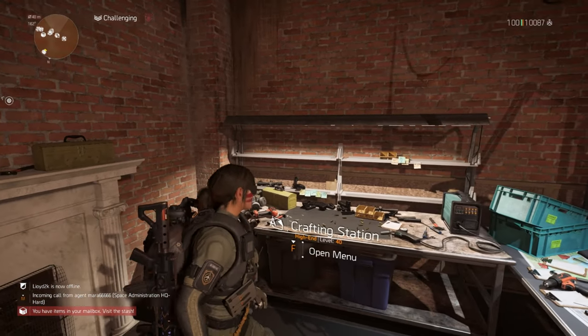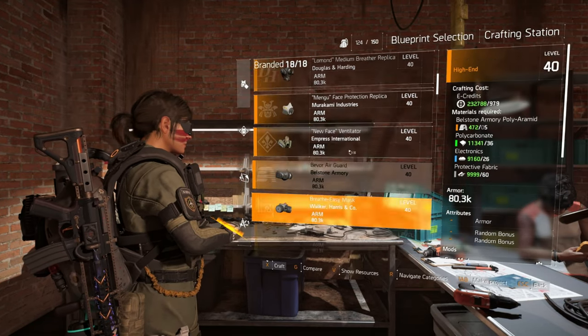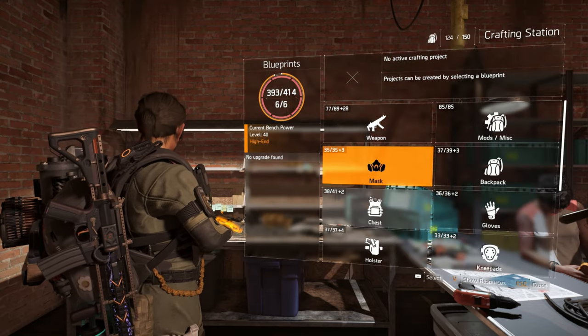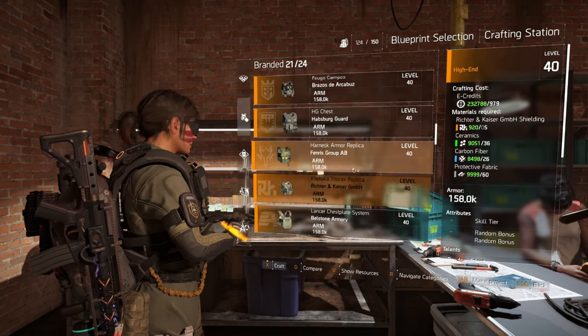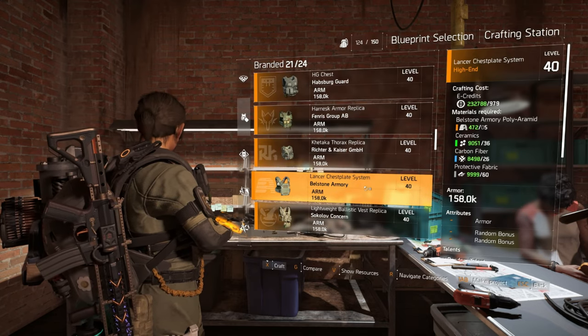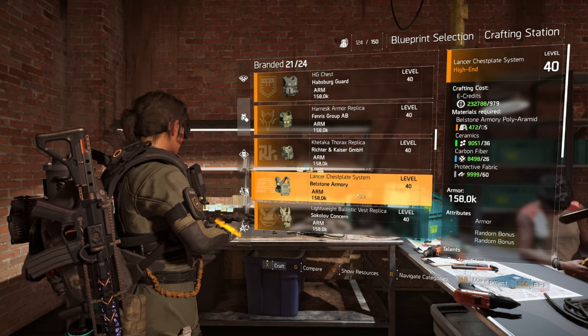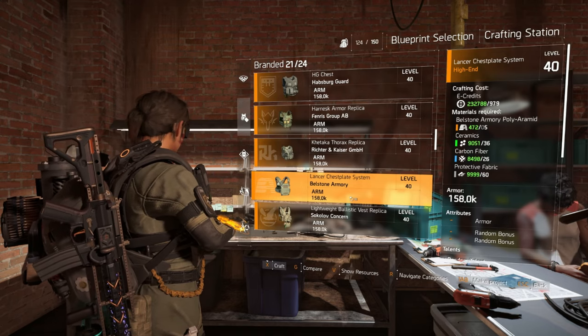We're at the crafting bench because two pieces of this build you can actually craft here. We're going to use Belstone — you can craft the Belstone mask and the Belstone chest piece right from the bench. You can also find them from Countdown, but the chest piece is a little tricky to get. I haven't got the perfect one yet, but I'll show you in just a second.